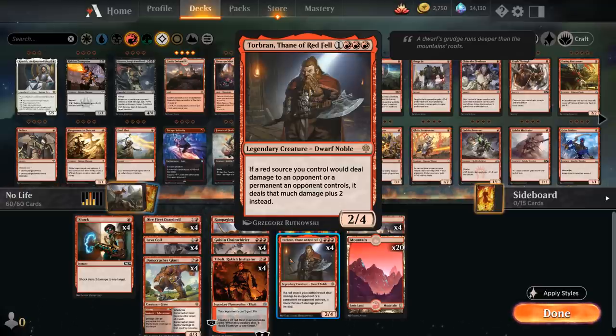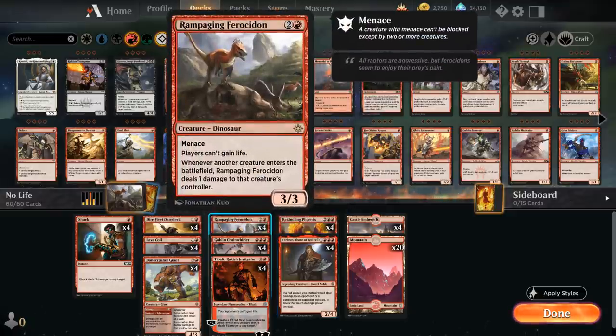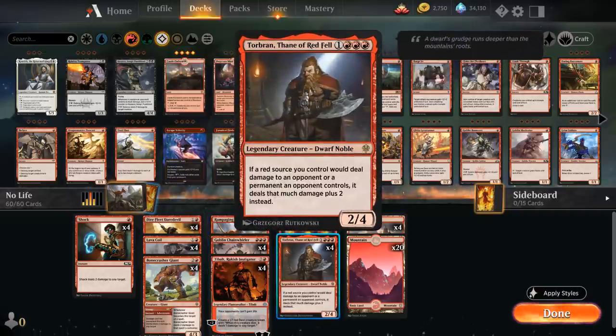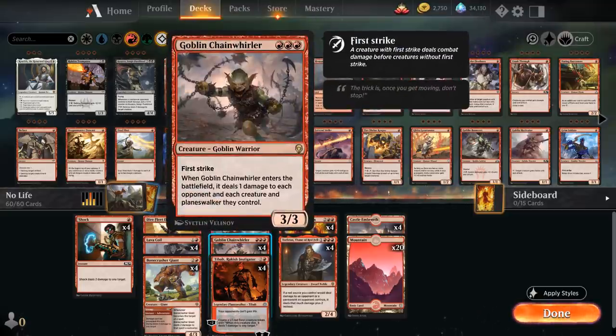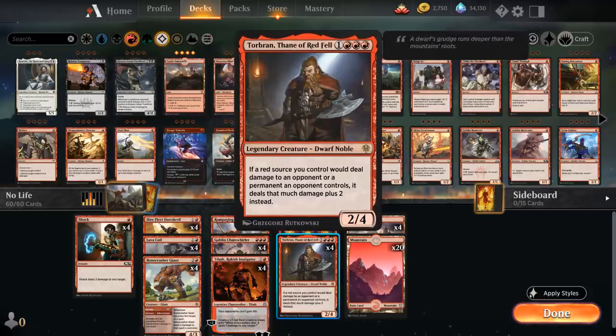We also have a fighting chance against the Field of the Dead decks, with Rekindling Phoenix being able to fly over a horde of zombies, and especially the Rampaging Ferocidon plus Torbran combo — if not dealt with, it will deal three damage for each zombie that enters the battlefield under the opponent's control, which will kill them pretty quickly, whereas we're only taking one damage for each creature that enters under our control, because Torbran does make that distinction.